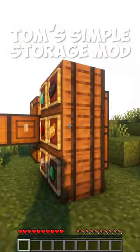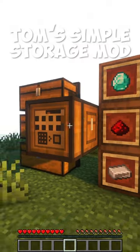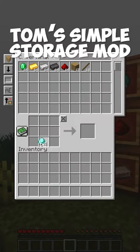Tom's Simple Storage mod adds a simple storage solution similar to several other storage mods. By simply connecting a few cables and a terminal, you can access all of your chests from a single block.